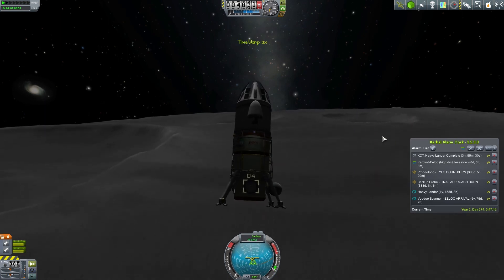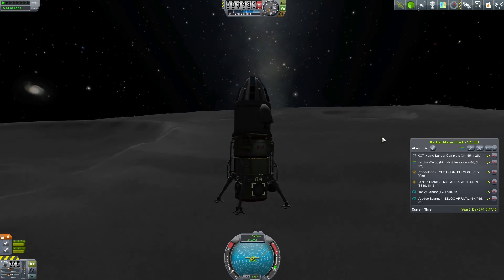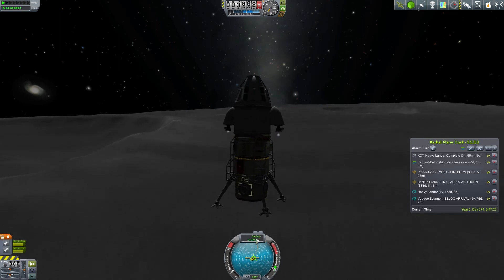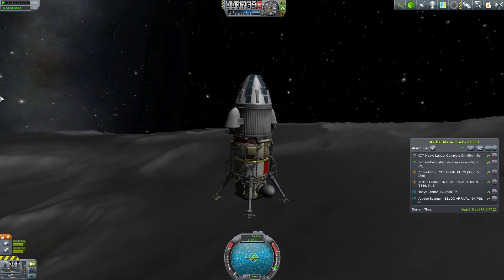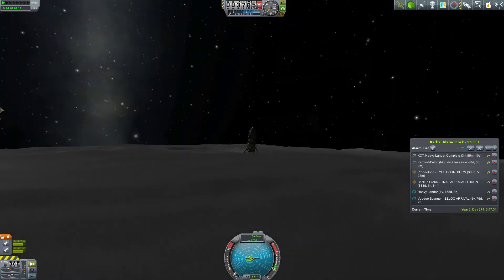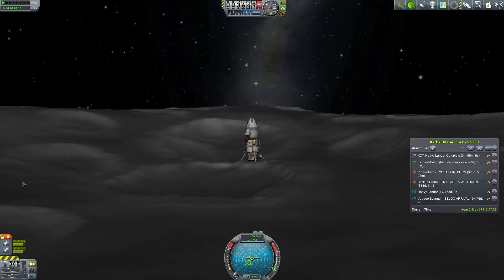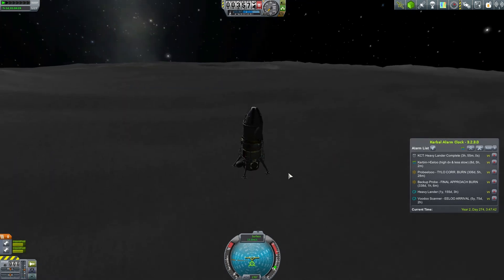I've detected a small problem — it's completely impossible to steer this without the engines on, which is logical because it doesn't have any reaction wheels, any SAS capability, or any reaction control system. It just has its engines. Coming down fairly rapidly — let's slow down more. These engines need to be on because otherwise we'll just tumble. Fuel doesn't seem to be the problem though.